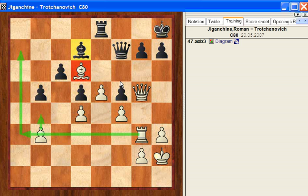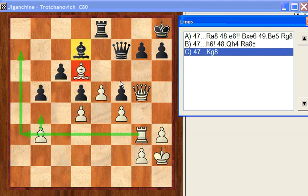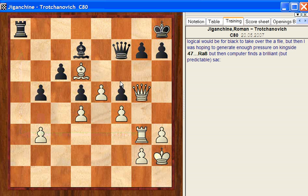A nice combination could have occurred if black tried to resist. If black played Ra8 and tried to take over the file himself, then this would release the blockade on the e-pawn, and white would have a nice sacrifice.